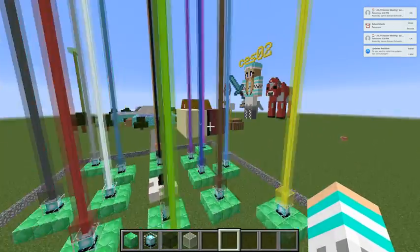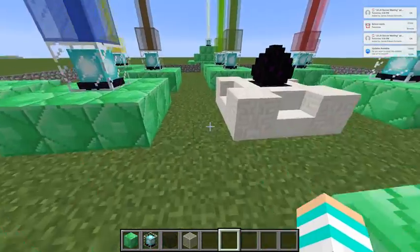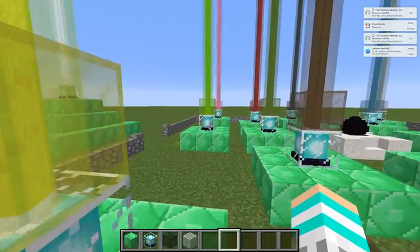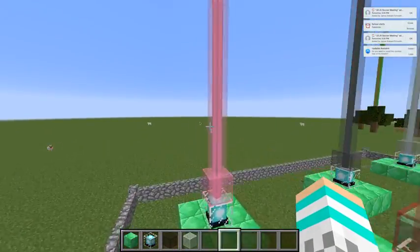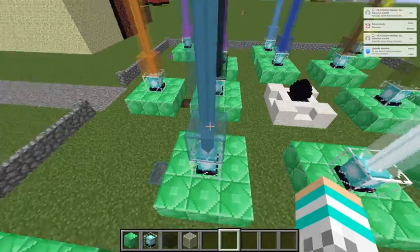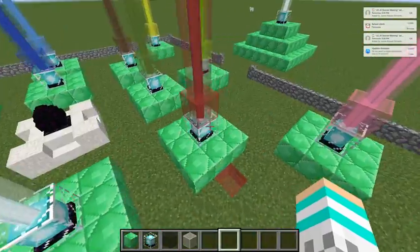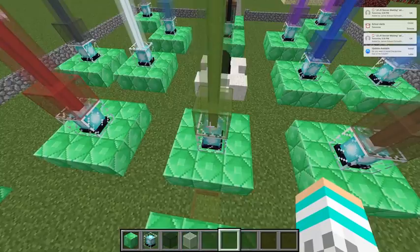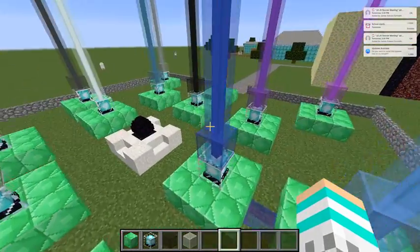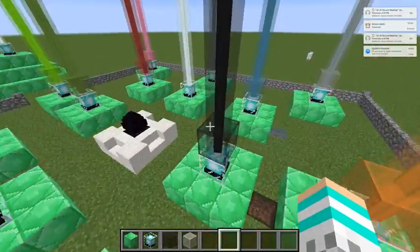It's pretty cool. Now I'm going to show you around. I put all the colors of stained glass — this is yellow, lime, pink, gray, light gray, cyan, regular white, red, green, brown, light blue, blue, purple, magenta, orange, black.